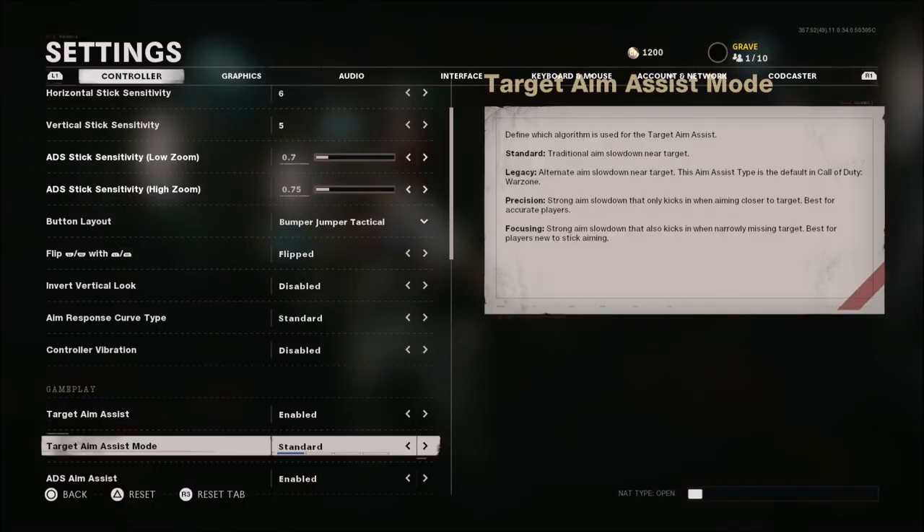What is going on guys? Grave here. Today I want to talk about one thing that was added in with update 1.07. I didn't really go into too much detail in my patch notes video because I wanted to make a separate video about this — and that is they added aim assist modes back into Black Ops Cold War.